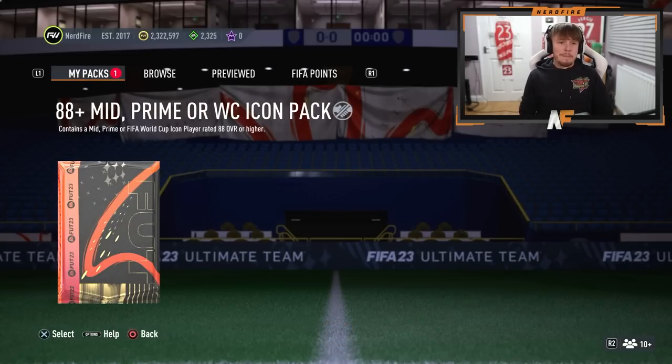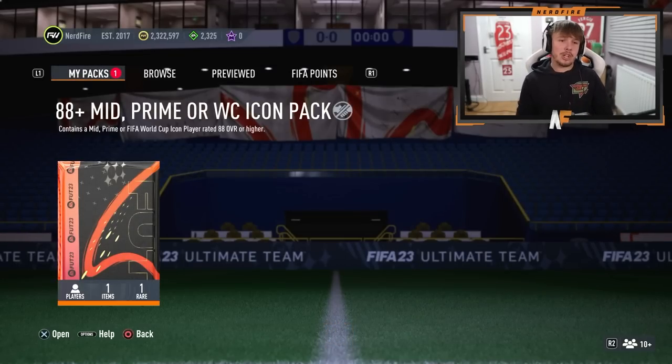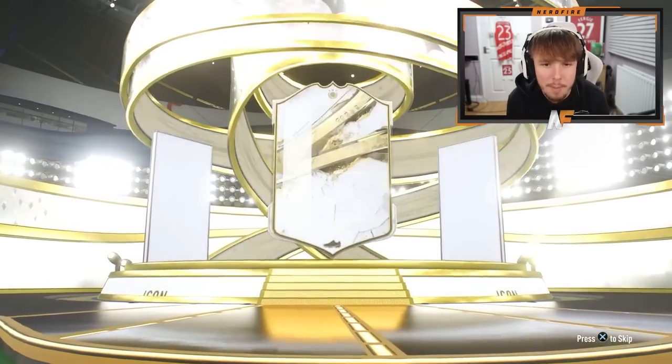I usually stat-reveal my icon pack but today we're going straight into it — maybe this is how we need to do it to get good luck. Just crack it open, please something decent. Let's see if it's a prime or mid.